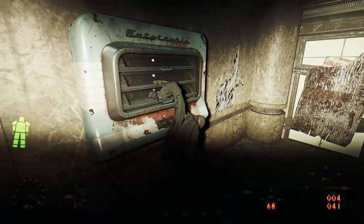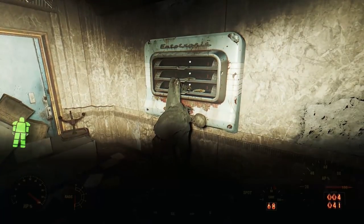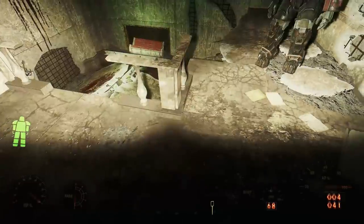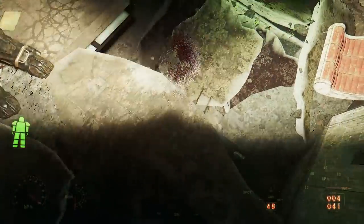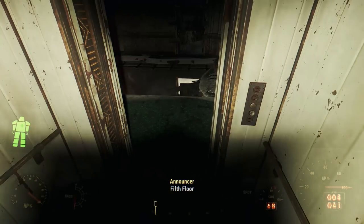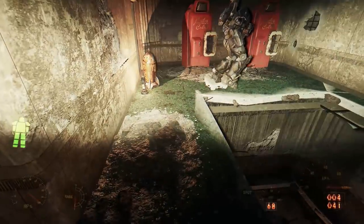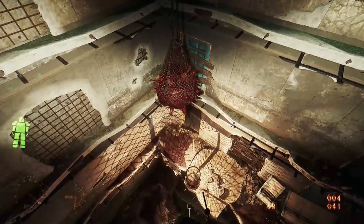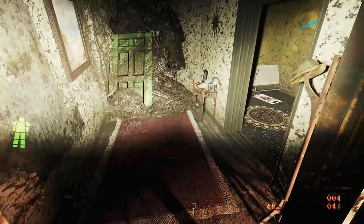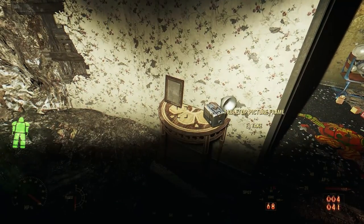On this floor, we find the skeleton of a man with his hand in an Nuka-Cola machine — looks like he was fishing for food the day the bombs dropped. All of the floors are wrecked above us, which means the only way to get to the top is to take the elevator on the floor beneath us. This elevator takes us to the top of the building, and then to explore the rest of the residences, we have to hop down from floor to floor. There are many skeletons here in Pearwood Residences.